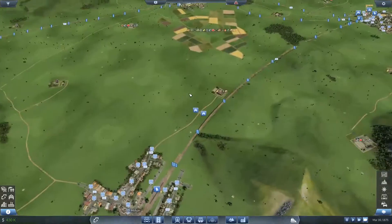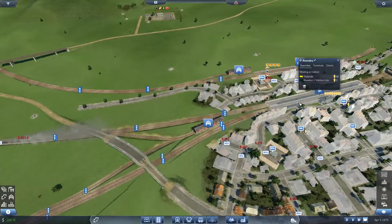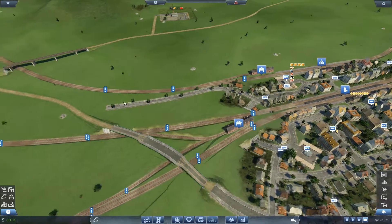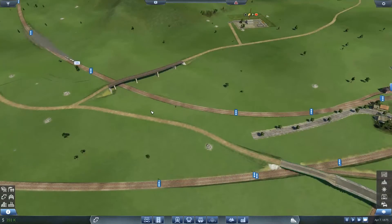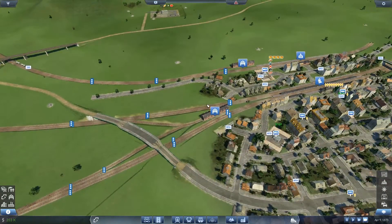So we've got people going there now, that's good. Are they coming from Rousley as well? Two people. So one way it's making money, the other way it isn't. This road here should connect up eventually as well. Just wait for the AI to actually do that road, I think.